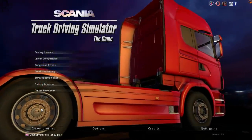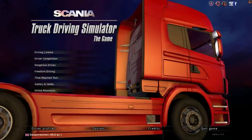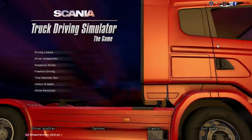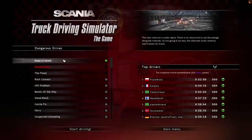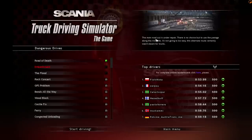Hi guys, Squirrel here and welcome to another episode of Scania Truck Driving Simulator. Last video was a first look and we did the driving license all complete and we did a dangerous drive, the road of death. Time to move on to the next one: embankment. The main road is out under repair, there is no choice but to use the passage along the riverside. It's not going to be easy - this alternative route certainly wasn't meant for trucks. Sounds like fun, let's give it a whirl.